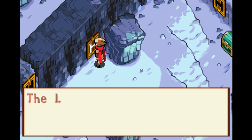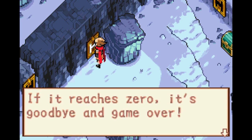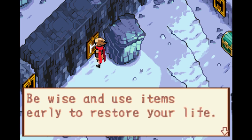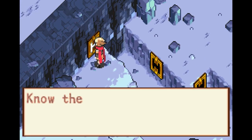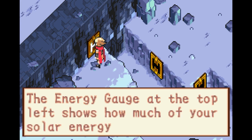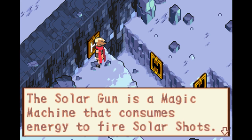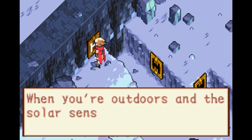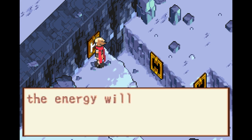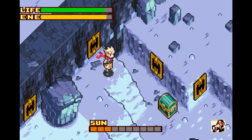The life gauge at the top-left shows how much life has been exhausted. If it reaches zero, it's game over. The energy gauge shows how much solar energy has been used — the solar gun consumes energy to fire solar shots. If energy falls to zero, it can't fire anymore. When outdoors with the solar sensor in sunlight, energy recharges naturally, and holding A allows a rapid charge.